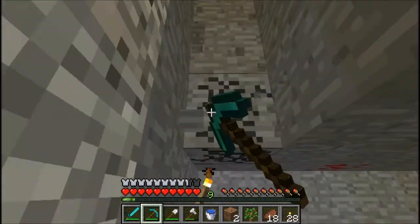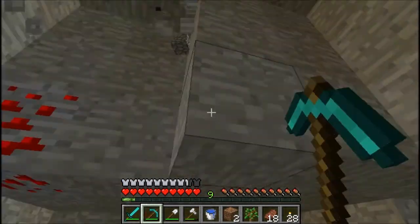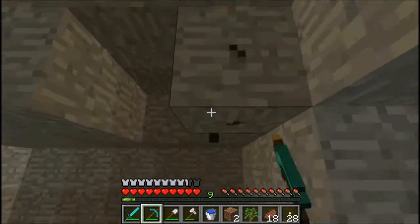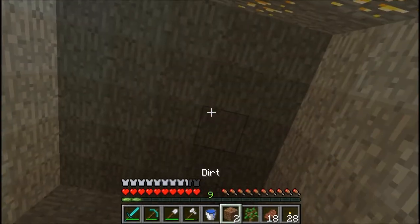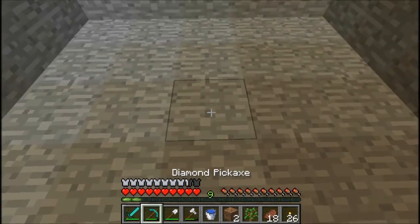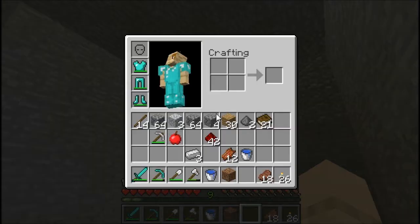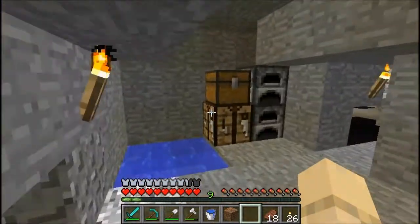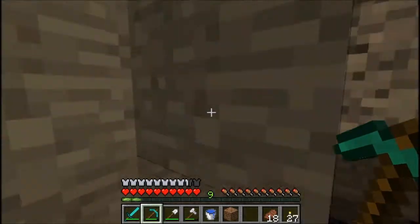I need to make the ceiling high enough that a tree can grow — I just don't know exactly how high that needs to be, so I'll just wing it. Alright, there we go. Now I'll light it up — bam, bam, bam. That should grow. Now I have my little underground base.